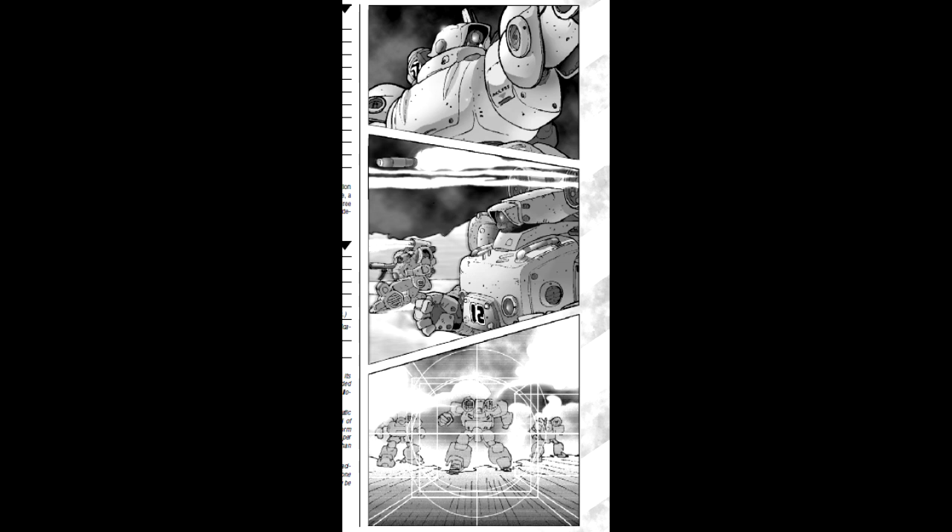Then we have Step 6, the Winner Action Phase. The members of the combat group that moved in Step 3 and/or Step 5 may perform actions. Actions include attacks, sensor scans, and many other events. In Step 7, the Loser Action Phase, the members of the combat group that moved in Step 4 may perform actions. Repeat Steps 2 to 7 until each combat group has had the opportunity to move and act. A combat group may only move and act once per combat round.